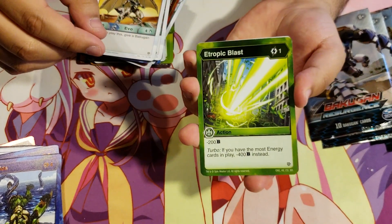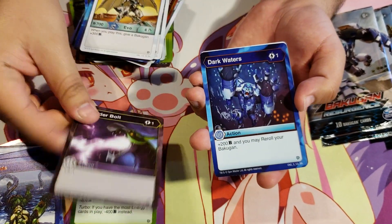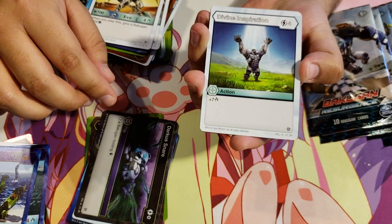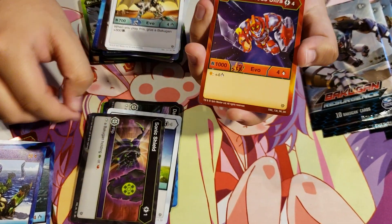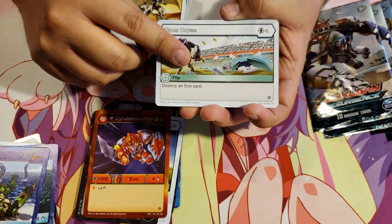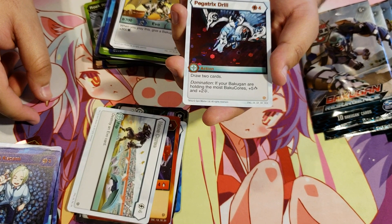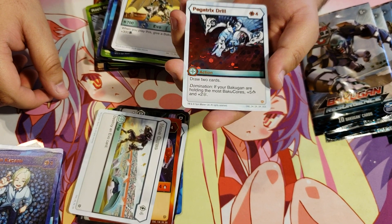Etropic Blast, Thunderbolt, Dark Waters, Darkest Snare, Divine, Sonic Shield, Pyrrhus Diamond Syndius Ultra, Chaos Curse, another Shun Kazami, and a Hex Pegatrix Drill for 4 energy — draw 2 cards. Domination: if your Bakugan is holding the most cores, plus 5 damage and plus 2 Frost Strike.